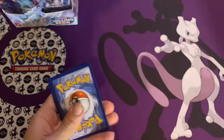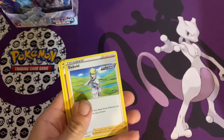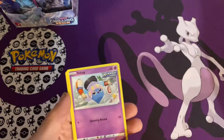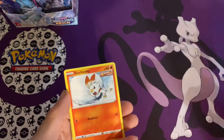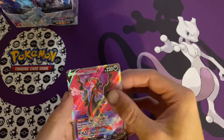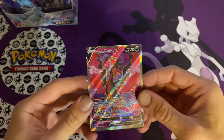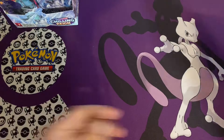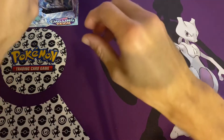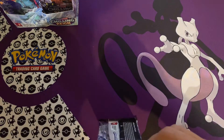Look at that white coat card — that's a good sight there. We got a Metal Energy, Seabold, Curlia, Agatha, Sommel, Inkay, Squovit, Scorbunny, Diglett, Ralts. There we go! Galarian Moltres V — that is what I'm talking about. Go ahead and get a sleeve on that one. Got one of the legendary birds. See if we can get lucky and pull all of them.